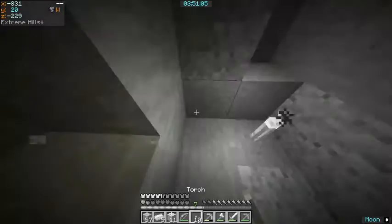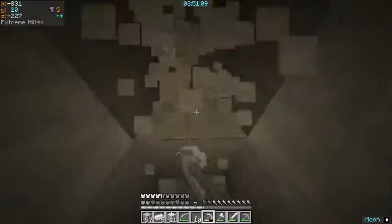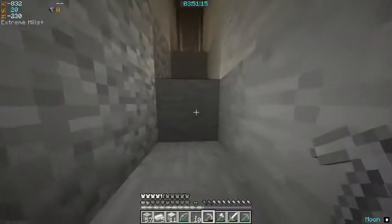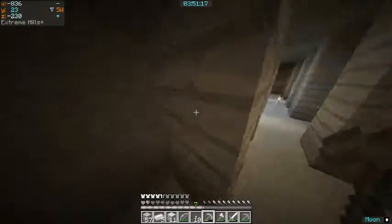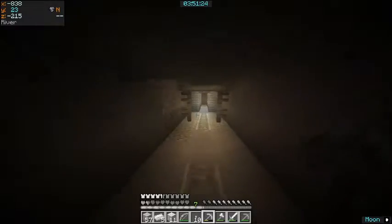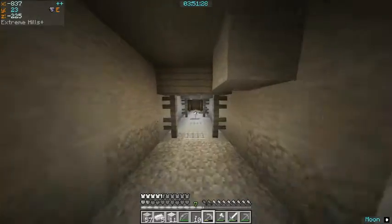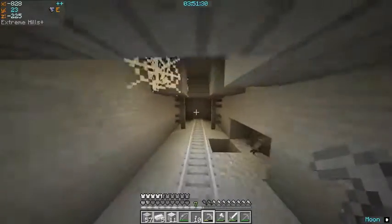Okay, so the Z is 193. Actually, I could just go in this mine and see if I can get that way. 190. Let's have a look — let's see if we can get there because it's over this way. So this means if we go this way we might be able to find the general direction.